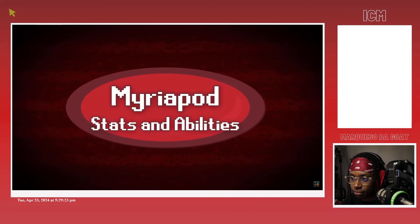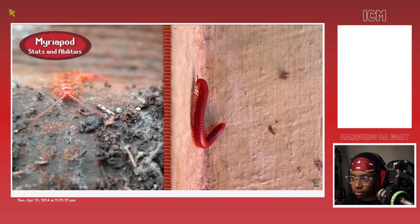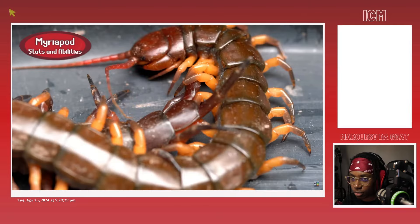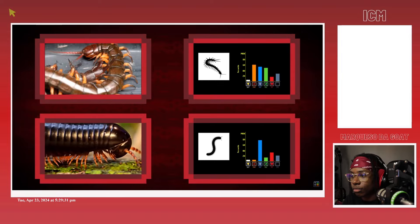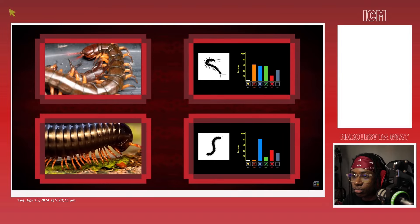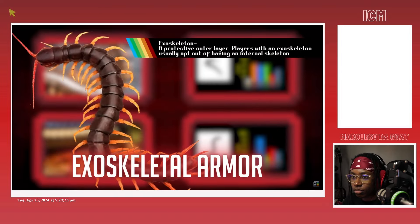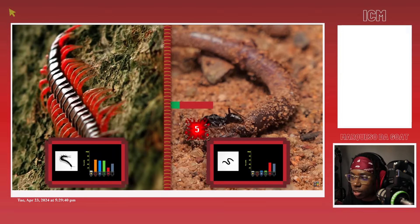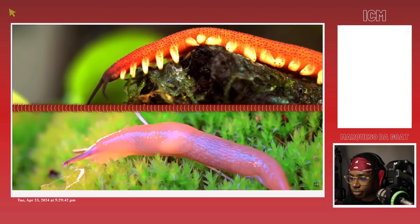First, let's take a look at their stats and abilities. For this section, we'll show both the centipede and millipede base stats. Both centipedes and millipedes have solid defensive stats. They're both part of the Arthropod faction and inherit the exoskeletal armor perk, granting them dramatically higher base defense compared to similarly sized soft-body builds such as slugs or velvet worms.